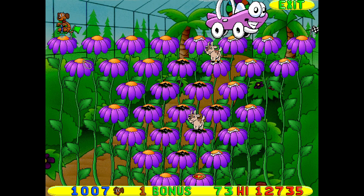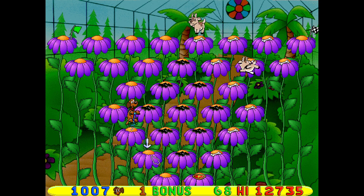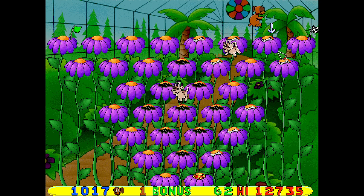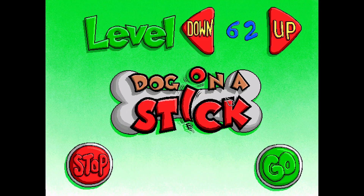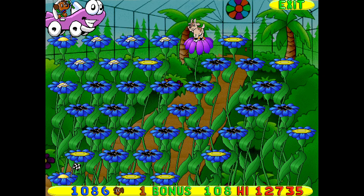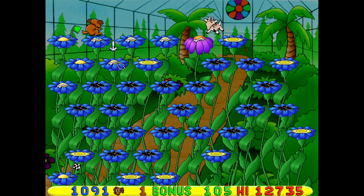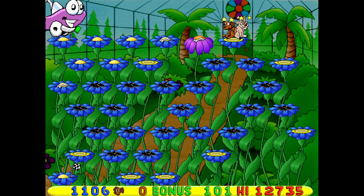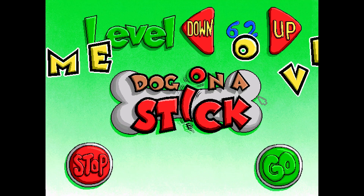Say what you will about Telltale games and offering the illusion of choice and all — at least you get more interesting dialogue from it. Oh, the flowers actually changed color. I was going to say that purple was kind of grating. I'd rather play Mass Effect — I hear Mass Effect is really good on that front and does the choice stuff really well.